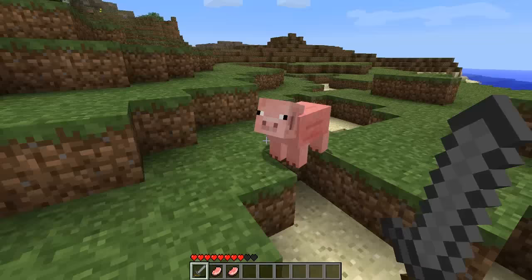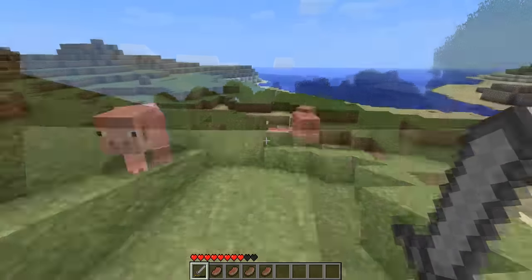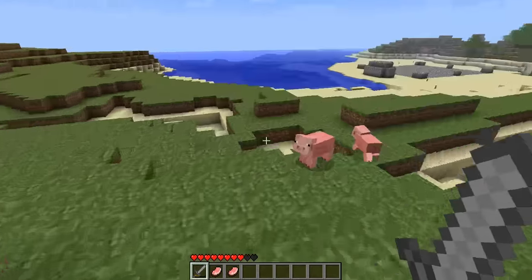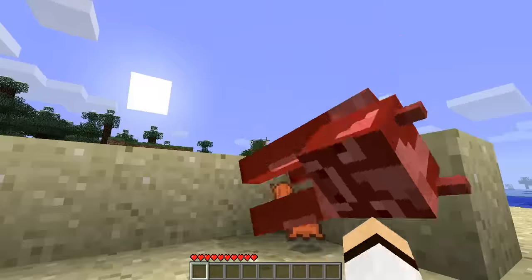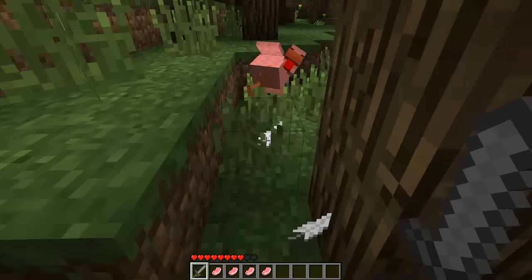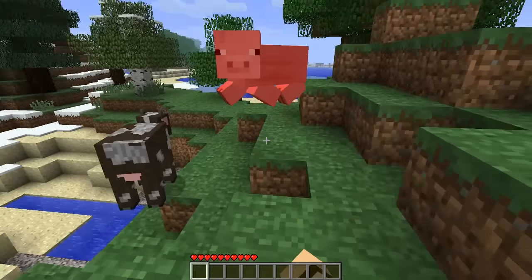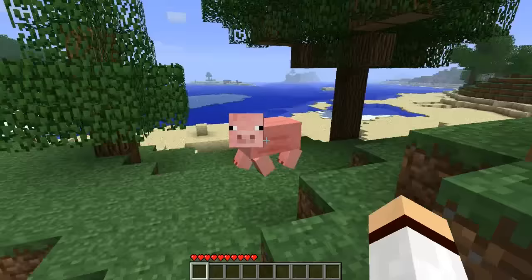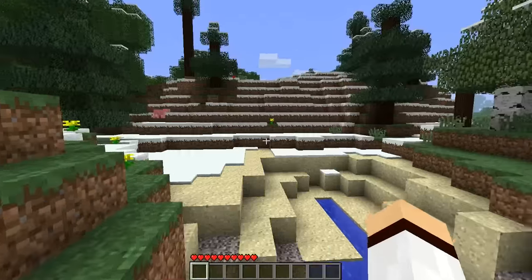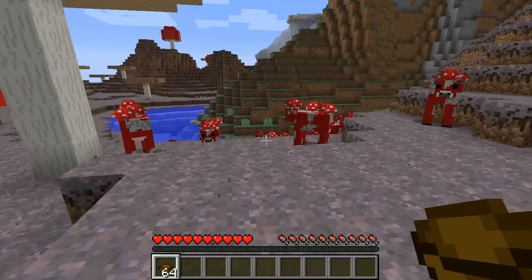Back in the earlier days of Minecraft, before beta 1.8, food was extremely difficult to get. This is because pigs were the only mob back in the day that dropped meat, whereas cows, sheep, and chickens did not drop anything apart from feathers and leather. So pigs were the only mob to really drop meat in the game, and they were also very difficult to find. Before beta 1.8, where all the new food was added, food was very hard to get.